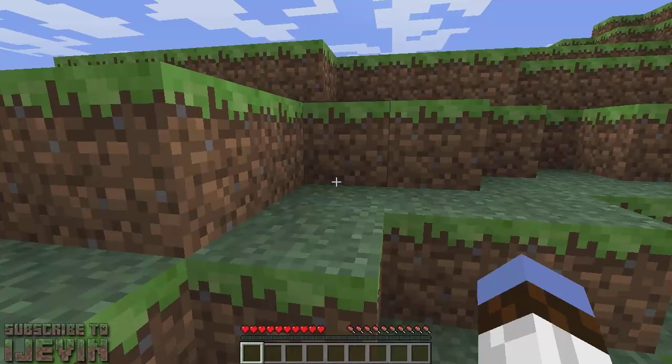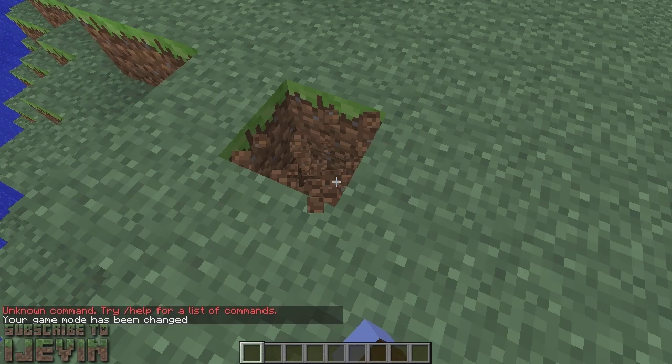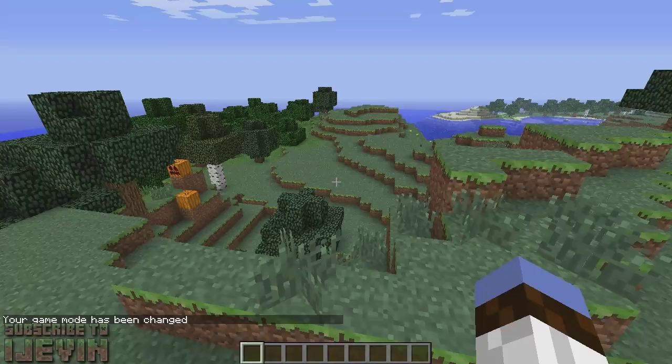Just don't get the commands mixed up like I did. GM 1 is game mode 1 — creative. Game mode 0 is survival. So we're going to go ahead and switch back to creative now with gamemode 1.